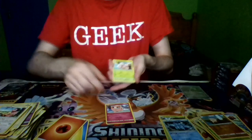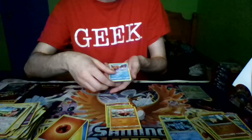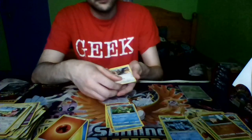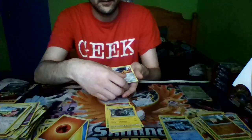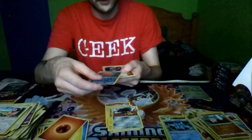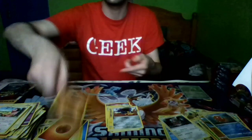Pack fourteen: Jigglypuff, Exeggcute, Stuffle, Magikarp, Rhyme Raid, Staravia, a Lone Graveler, Mawile, a Reverse Holo Arcanine, and a Type: Null Regular Rare, and a Bite Energy.